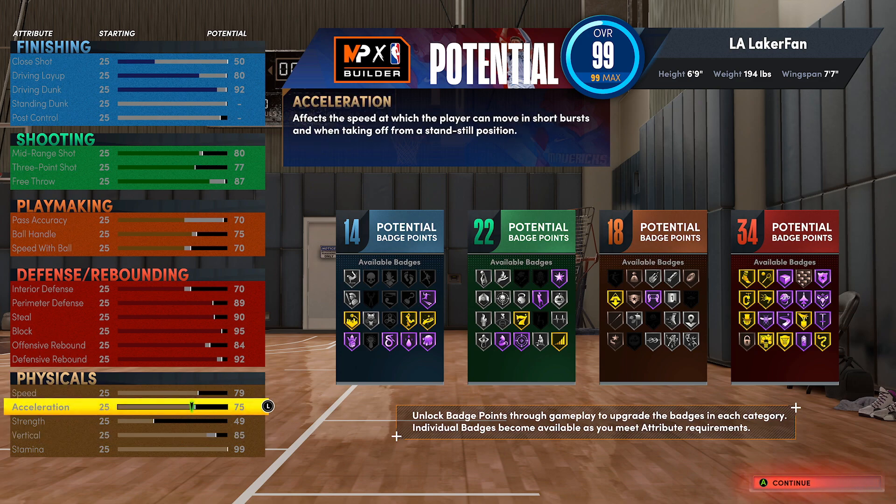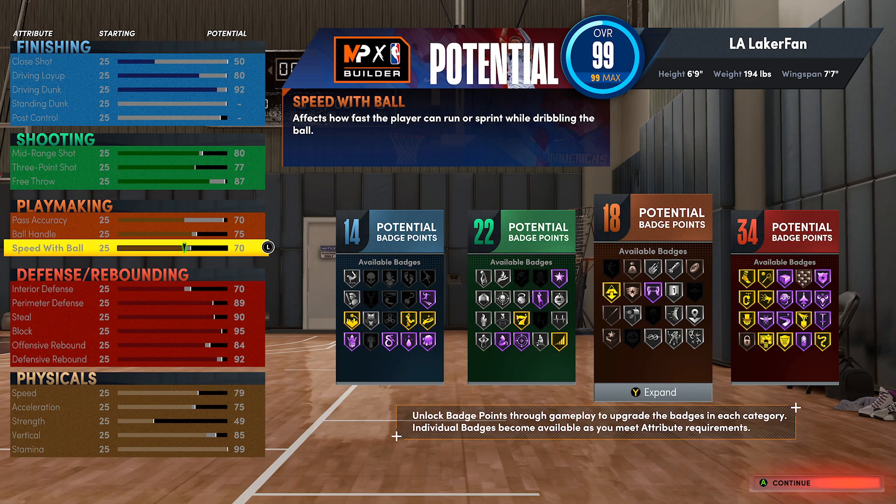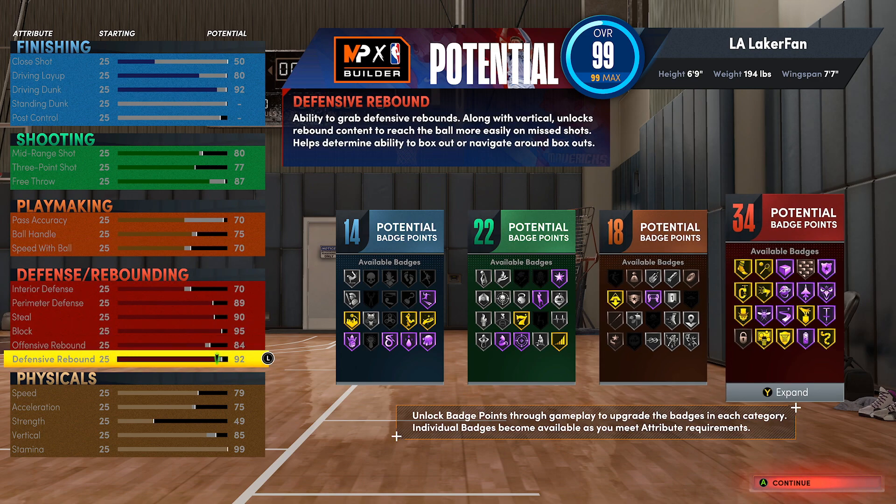For the physicals, we have 79 speed and 75 acceleration. That's good enough at this point - it's only for having the ball in your hands. It doesn't matter for off-ball offense or defense. You can put this at a decent level depending on how much you want to handle the ball, or what we call drags - where you catch it on the wing or corner and do something with it.